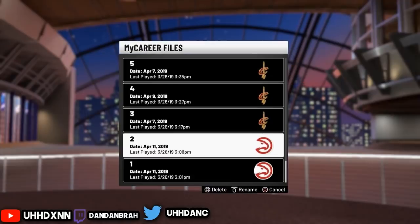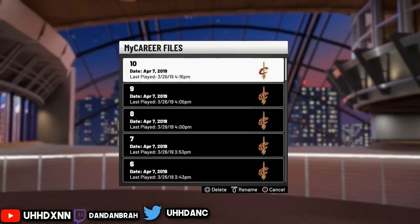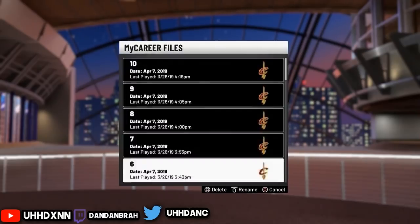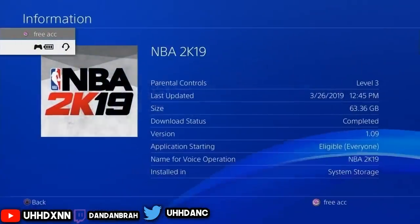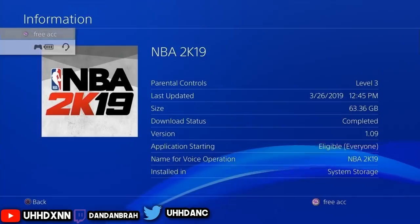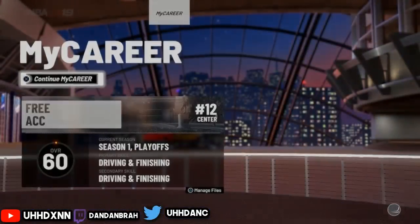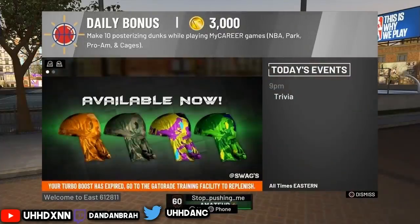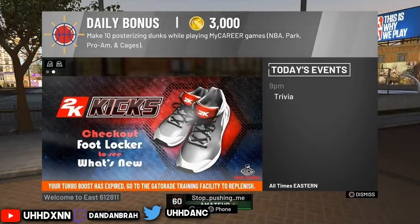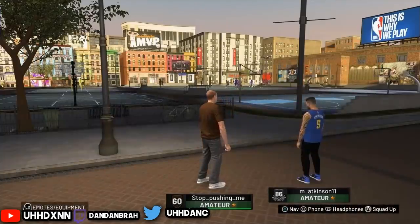It just requires waiting 24 hours again. This is the next day — I'm showing you it's patch 1.09 and it's still working. Go back into your player, let the neighborhood load up, go back, press circle. It's still working. If you need help, DM me on Twitter.